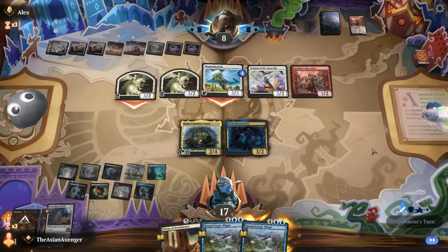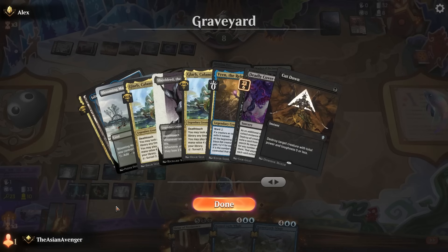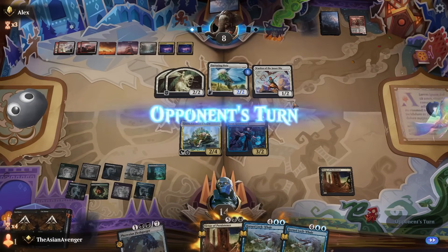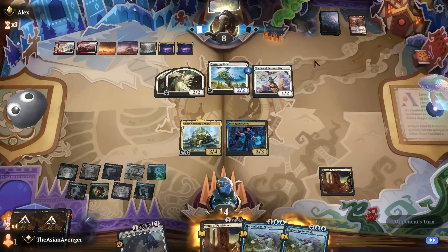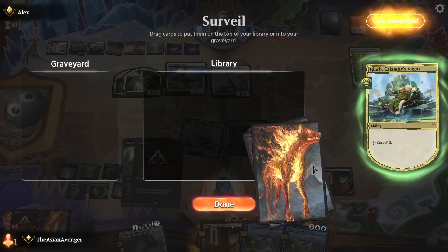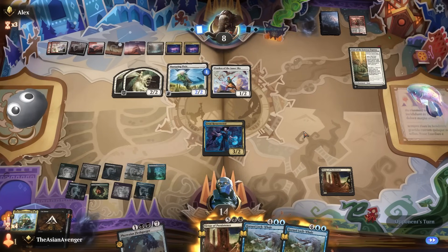They're going to hang back — weirdest attack ever. I'll just block the 3/2 — that's all four Imidane's Recruiters dealt with. Oh that's so good. I didn't mean to do that — I meant to play the Locthwain side but realized Glarb doesn't let me do that. Surveilling — I can just get anything back. I'll leave both of those on top — two removal spells. I've lost all my Glarbs, no more Glarb this time. They'll swing next turn but whatever.